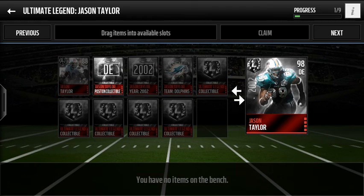Next up we're going to take a look at Jason Taylor. He also has a 98 overall card. Same thing goes with him — if you complete his live event you get his position collectible. You also need his 88 elite card, his year collectible, his team collectible, and 5 Ultimate Legend collectibles.